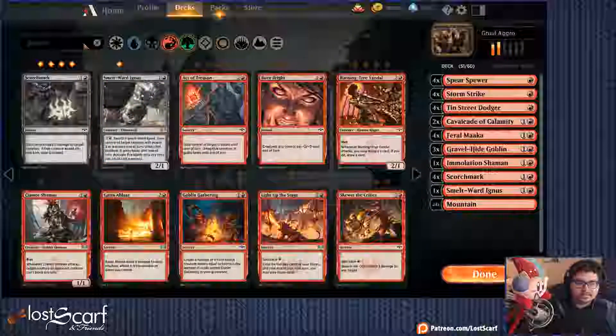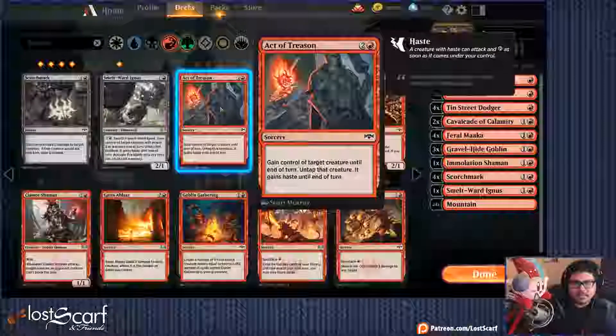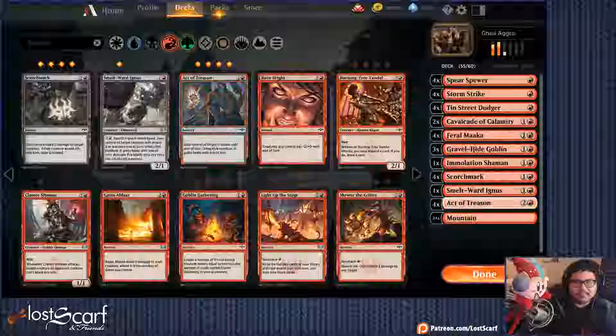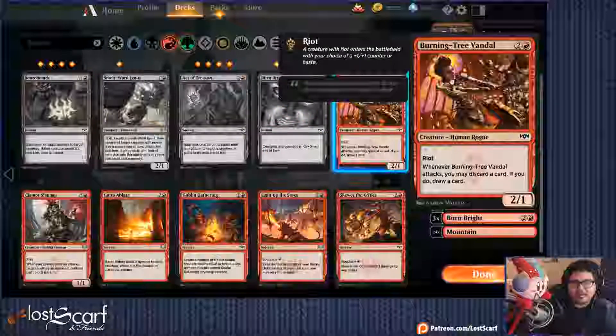Riot is the mechanic, but let's focus on aggro first. It's a 2/1 for 2 — get it for now. Active Treason, just have him. Burn Bright — alright, gains control, get that, that'll be good for aggro.